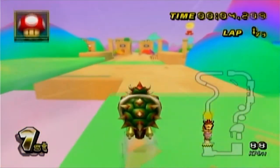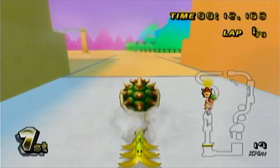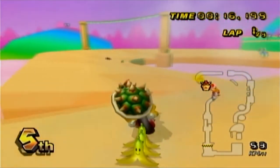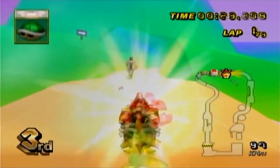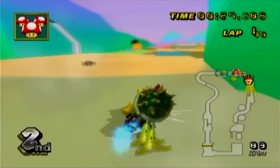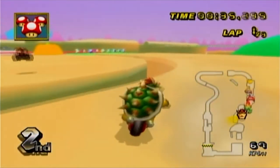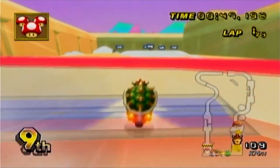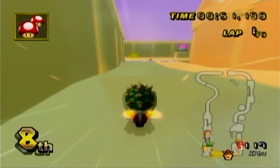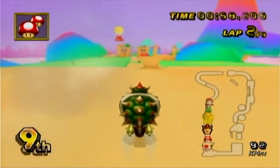Yes, triple bananas! You need a boost to go this way, even though it looks like that's the way you're intended to go. This is definitely a Mario Odyssey thing - instead of having a question mark on the item boxes, they have a moon inside them. Did I get triple mushrooms in third place? No, my triple mushrooms! I got mushrooms to take the shortcut I attempted last lap.